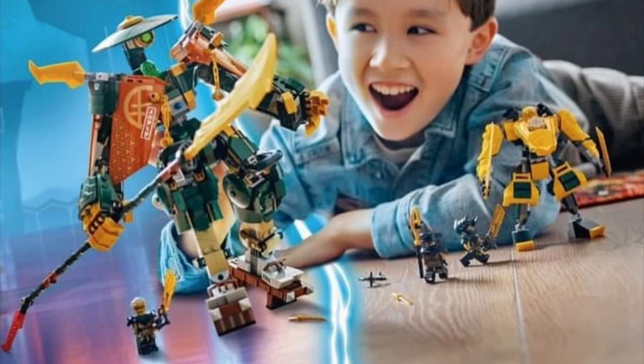The Lloyd figure inside is all green, which I think might be an interesting concept. You can see it's got a green mask. This mask looks to be the ZX mask. I don't know if they're going to bring this mould back, because I'm pretty sure that's retired now. I don't know if they're going to bring this mould back or if they're going to make a new mould. That looks like the ZX mask, and then we also have a green Lloyd face, it looks like.